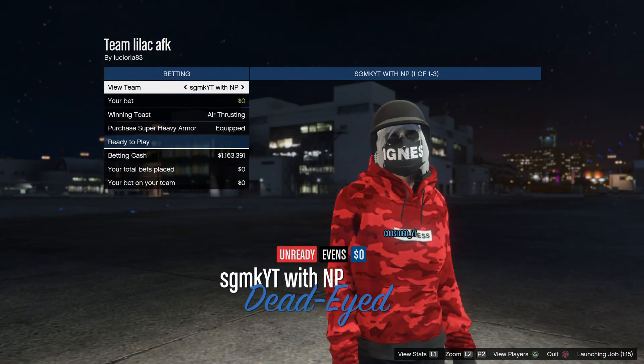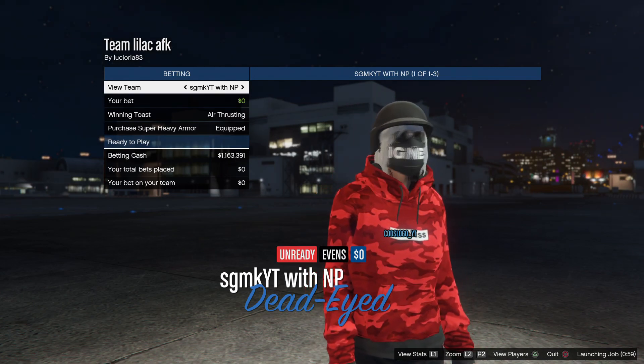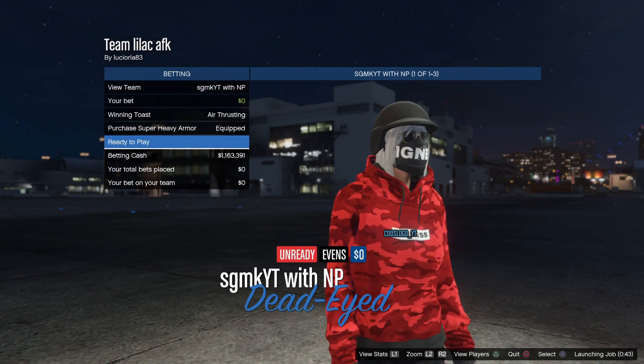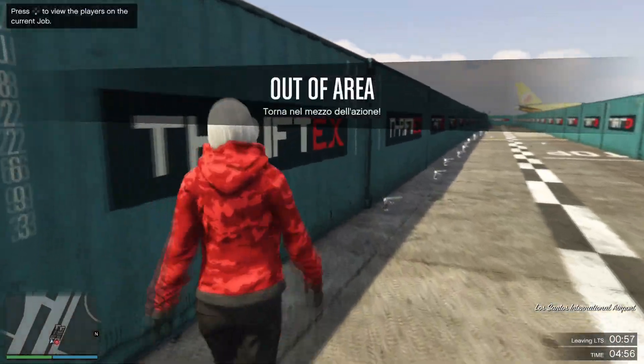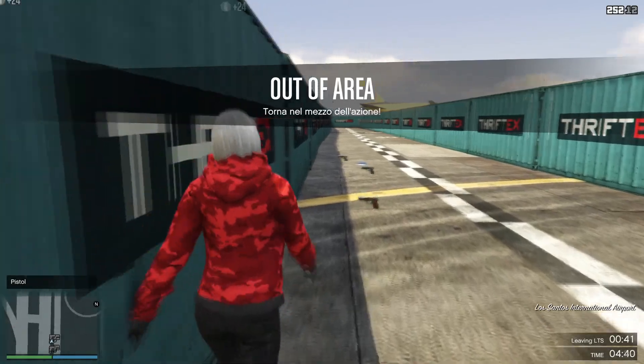You should see Team Lilac pop up — that is the new Peter Griffin version. Once you launch it up, you have to launch from an invite-only session, otherwise it will only display four rounds. If it displays a thousand rounds, you've done it correctly. Start up the job once you've invited your friend. Do not back out of the rounds, otherwise it'll drop back to four rounds and you'll have to launch up again.